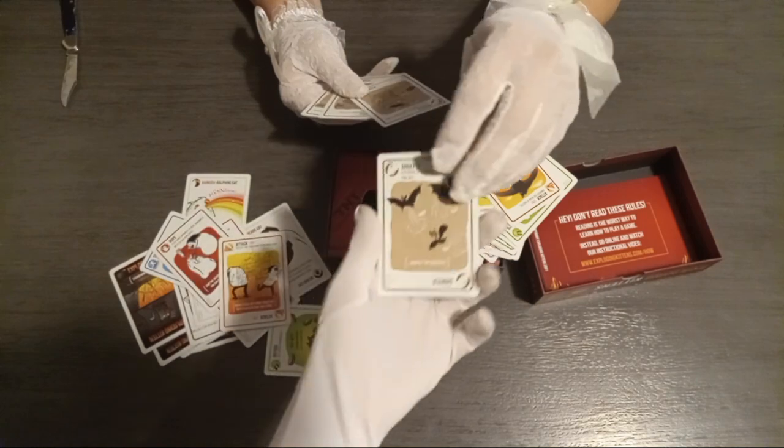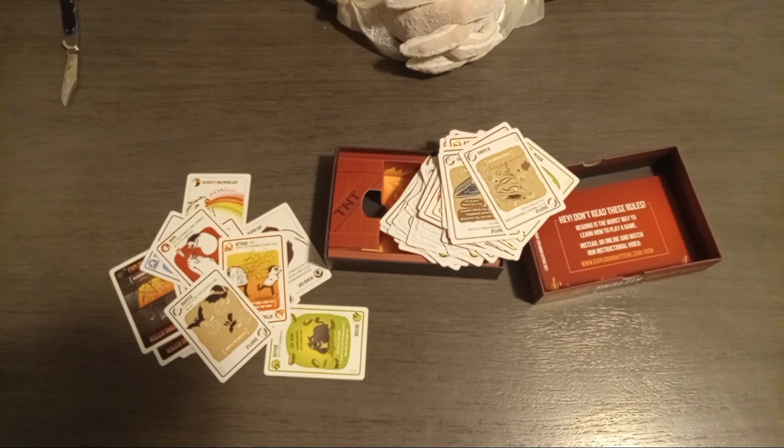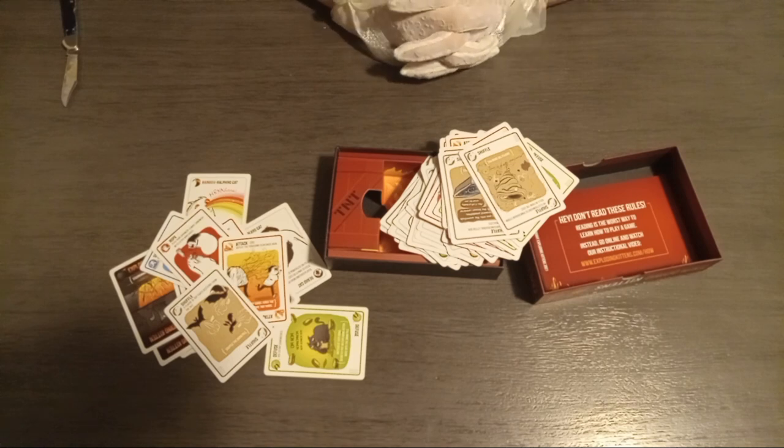And here's a Shuffle card — you can shuffle the deck. And that's pretty much all you can do. Just have your wits, play smart, try to outsmart your opponent, and that's how you play Exploding Kittens.